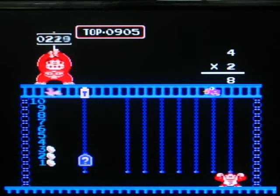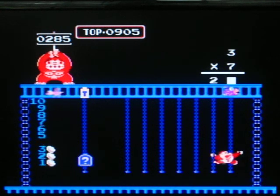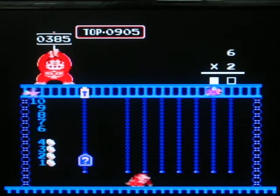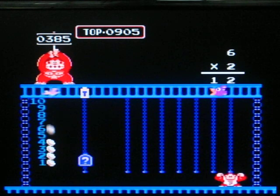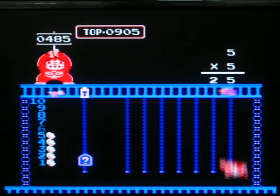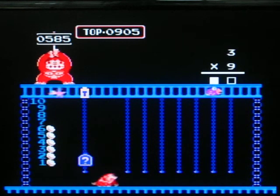With such challenging problems like four times two, this game is one of the hardest games of all time. Four times two. Can anyone explain why you have to do the problems backwards? That means you have to know what the answer is before you actually do the problem or do the work. That might be why they give you so much time to walk across the lines.